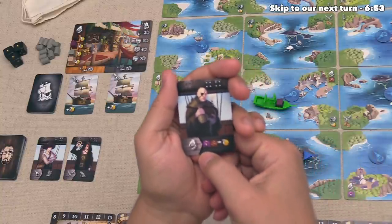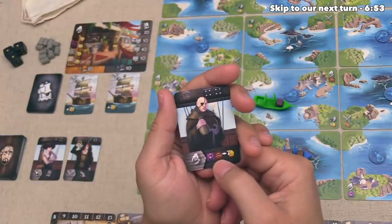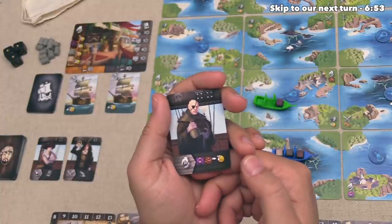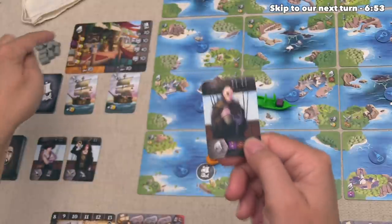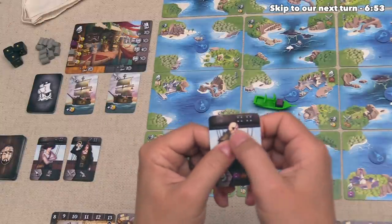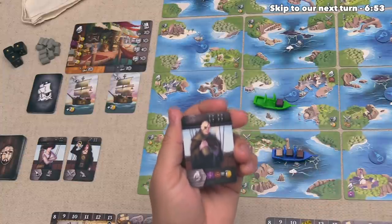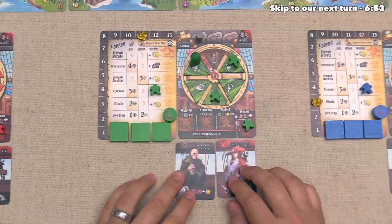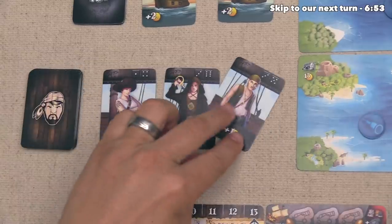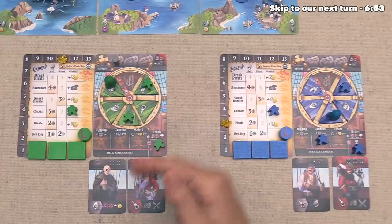That crew member says that when they do a sell action, they can also sell one rum and one coffee together as long as they are at a location that accepts rum or coffee, and when they do that they'll get seven gold regardless of the black market prices. This also has two fours in the top corner, so for each four they roll in combat, this gives them two hits. They place their new crew member down, fill the spot in the crew market, and the new card lets you gain one gold every time you do a search action. The green player is done.